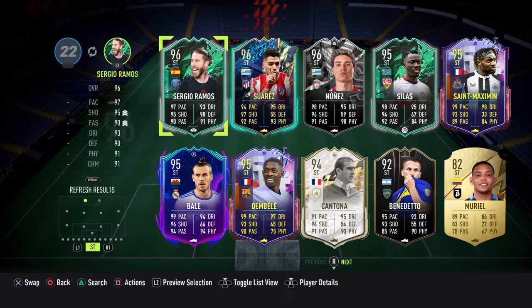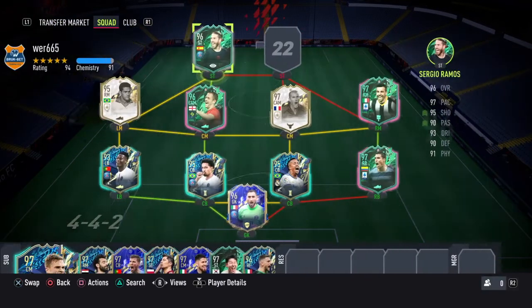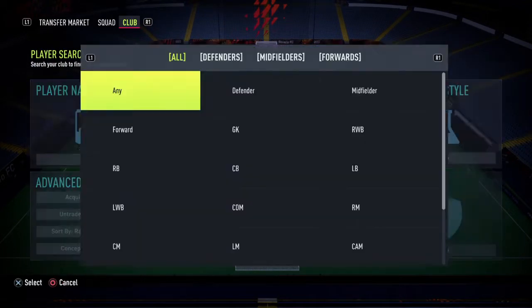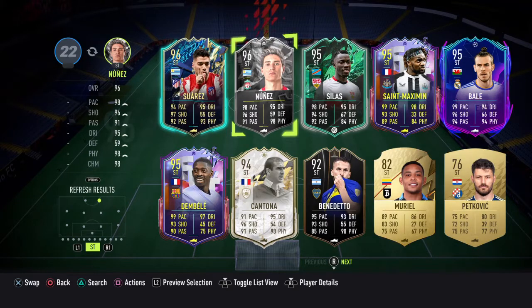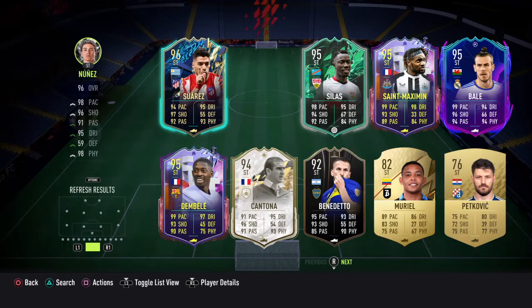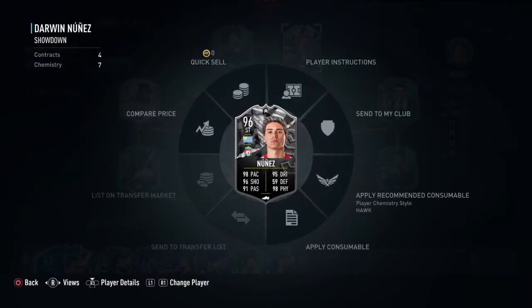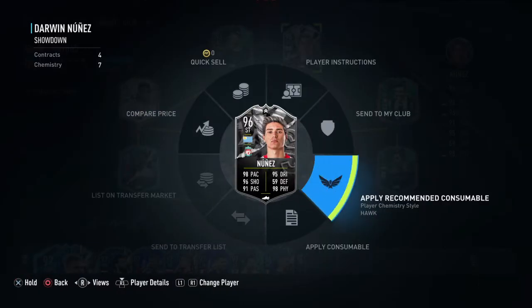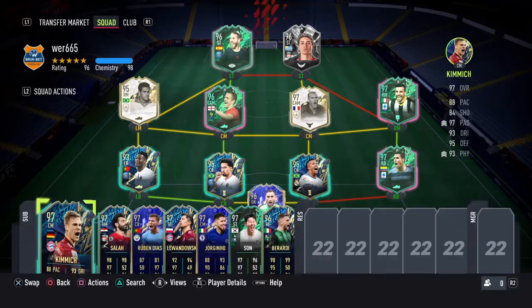Next up we have Sergio Ramos — he has really good defending, really good shooting, good pace. I'm just playing him there because I don't want to use all my coins on position modifiers. You should probably play him in a center mid role. Last player but not least, we have Darwin Nunez — hopefully he gets upgraded to a 98.